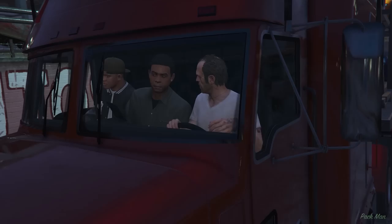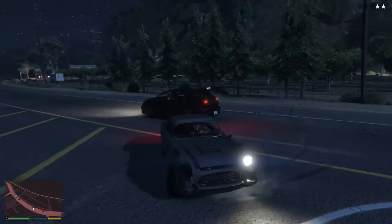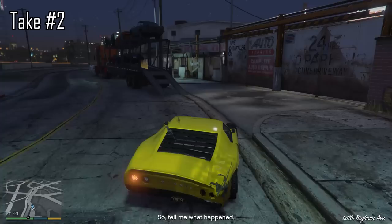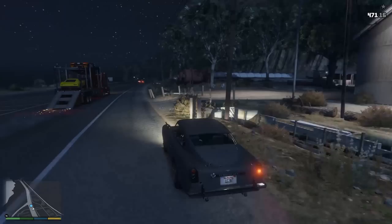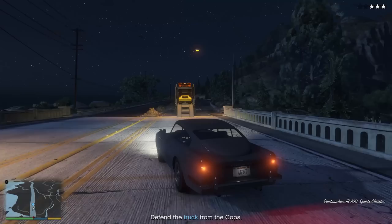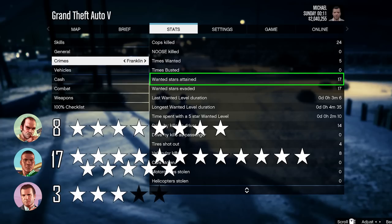I went to deliver the stolen cars to Devin Weston, which was a short 8-mile drive. Along the way there was a forced wanted level, and of course it got added to the stats. At one point I had to control Franklin and take out some cops chasing us. A car veered out of nowhere and forced me to restart a checkpoint with a wanted level, so I had to restart the mission entirely. I replayed it, and the wanted stars all got put on Trevor — even though the level changed from 2 to 3 to 1, it was just 3 stars added to Trevor. Franklin was finally free from the burden of always getting the group's wanted stars.